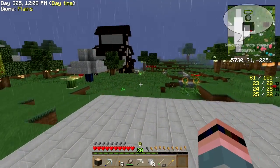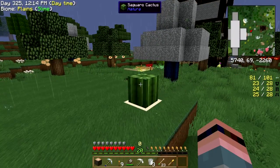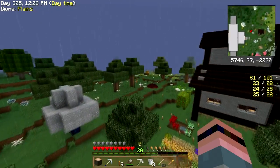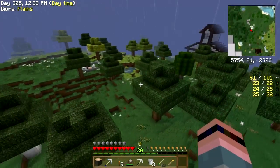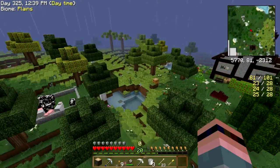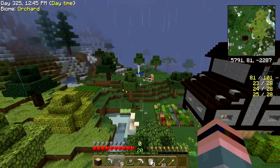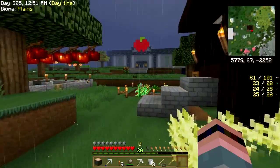Hey folks, welcome back to Culinary Quest! Good news - it's raining, which means once it stops, this cactus should hopefully give me a fruit. It may have to grow more first, but hopefully it will produce a fruit that I can squish to make cactus juice. Cactus juice - it's the quenchiest! Let's go inside, it's cold and rainy out here.